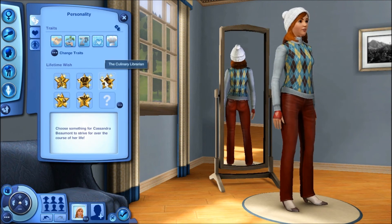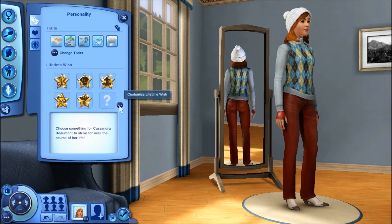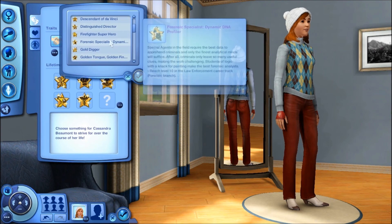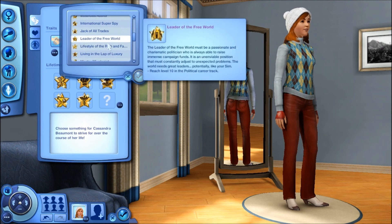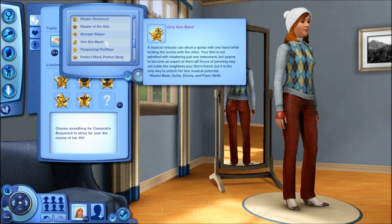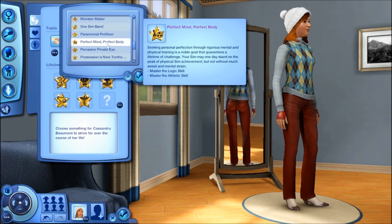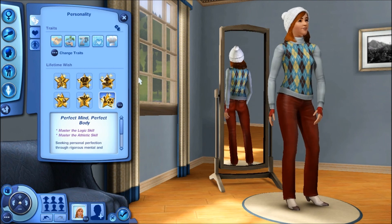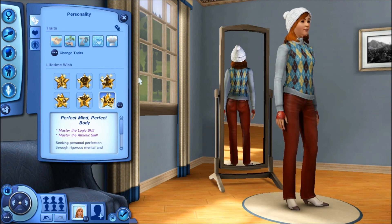It's between natural cook and lucky at this point. We'll go natural cook. That seems like a good mixture. Celebrated five star chef — let's just check in the lifetime rewards and see if we can find anything that fits a seasons LP. Jack of all trades. Lifestyles of the rich and famous. Master mixologist — no. Actually, I like this one: perfect mind, perfect body. Here's my thought process: since it's going to be through the seasons, she can stay inside on a rainy day and work on her chess skill or looking at the stars. And when it's like a snow day or a really hot summer day, she can run outside and train, run around, do a little bit of exercise.